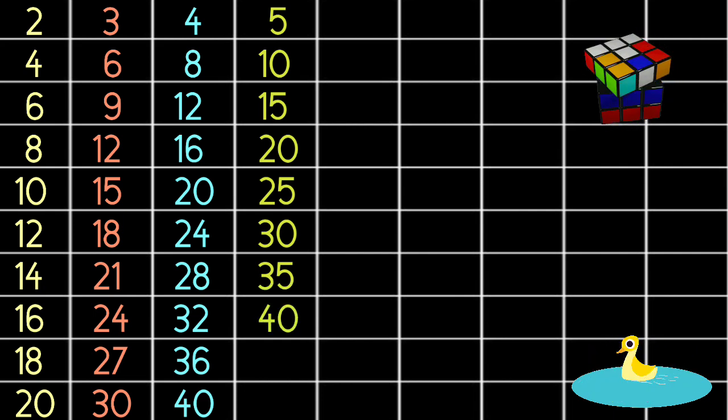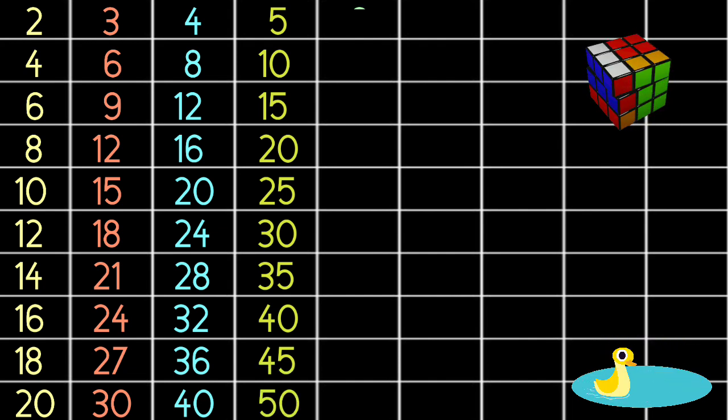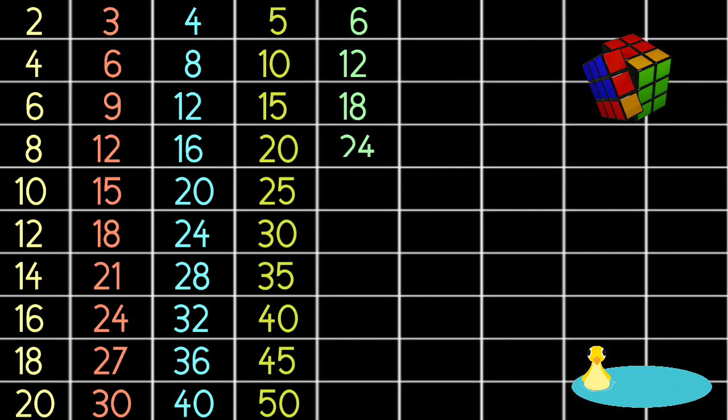5 8s are 40, 5 9s are 45, 5 10s are 50, 6 1s are 6, 6 2s are 12, 6 3s are 18, 6 4s are 24.